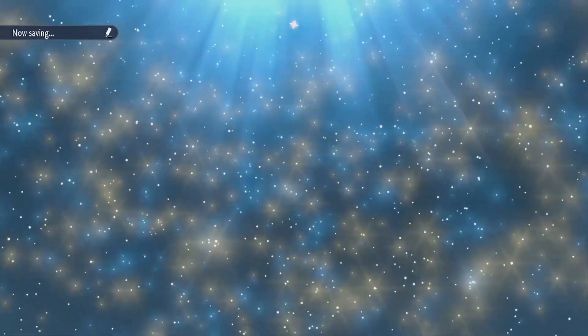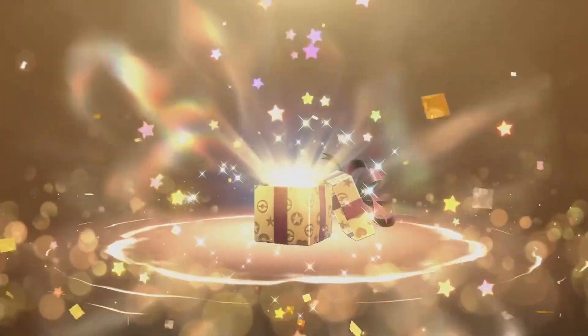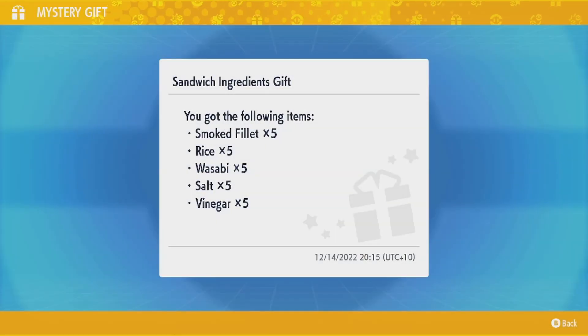It's a great little reward for Christmas. It's not an amazing gift, but you do get some useful items for your sandwiches. So let's see what we get today — obviously this is randomized, you get one of seven different ones. We got smoked fillet, rice, wasabi, and salt and vinegar. Interesting ingredients. I probably am never going to use these, but who knows, maybe for some shiny hunts.